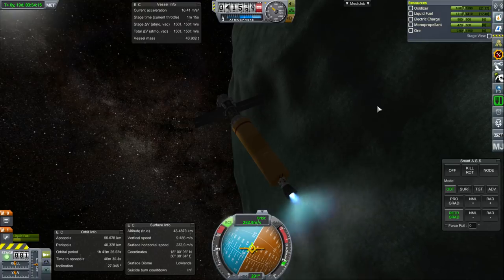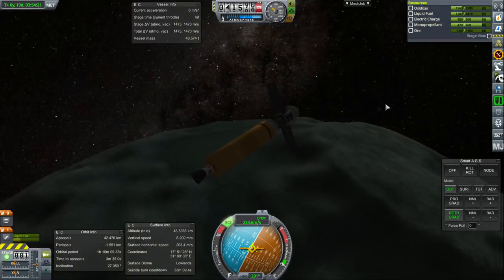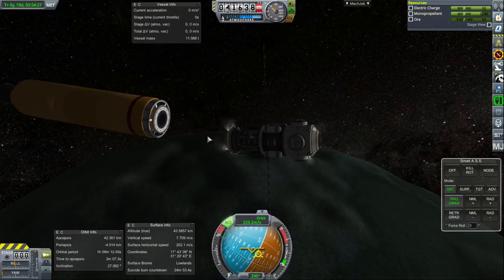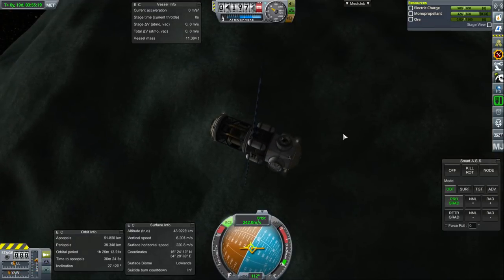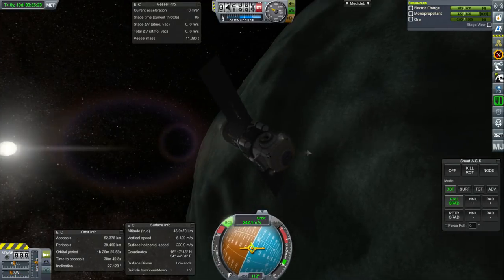It would seem like we still have 6-hour days. I wanted to crash that stage into Minmus, and then separate, and then prograde. I really should have separated it off the other direction. 51 by 39 right now — and that's a safe orbit, I think.